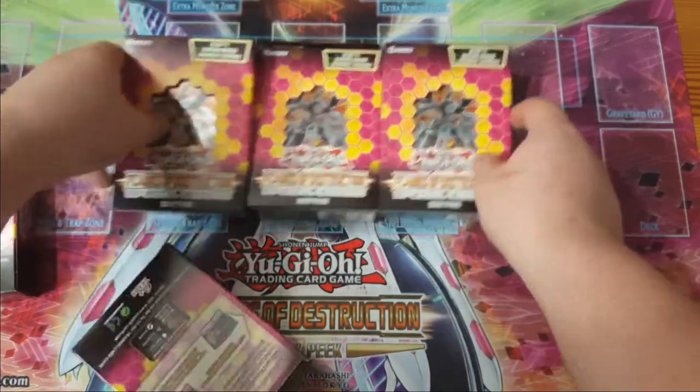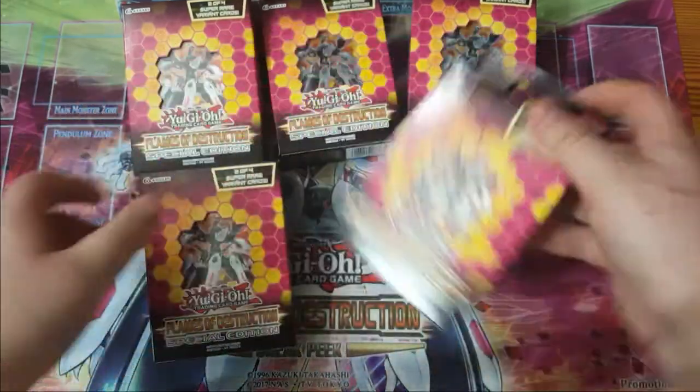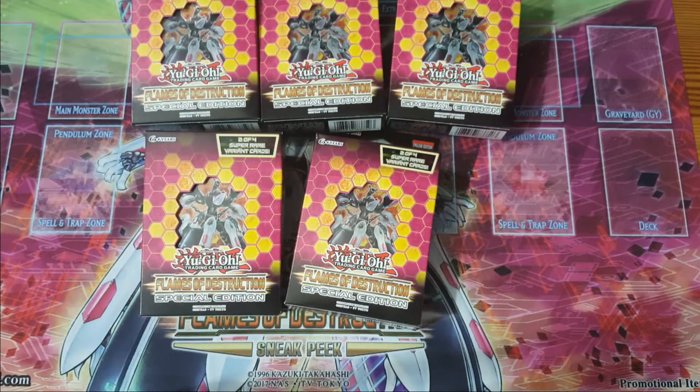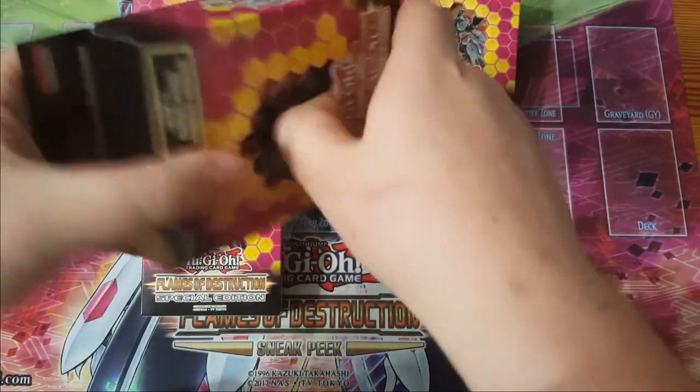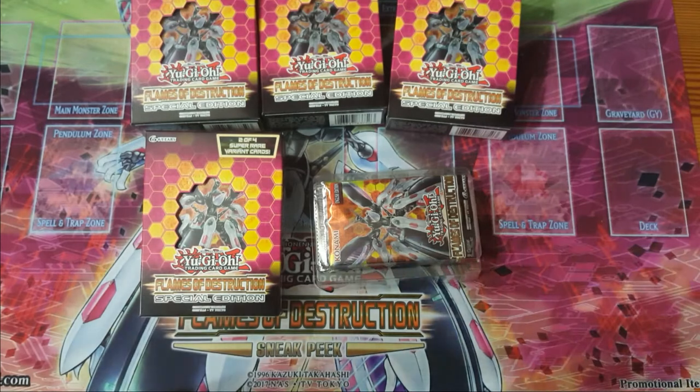For those who don't know, these are what special editions look like. They come with two promo cards in the back and three packs inside. Unlike an old booster box, you aren't guaranteed anything. I've opened multiple boxes of special editions that have had no secret rares or just one, and I've opened one that had three. There's a really easy way to open these — you just rip the bottom out and pull this out instead of wasting time opening the sealed part on top.